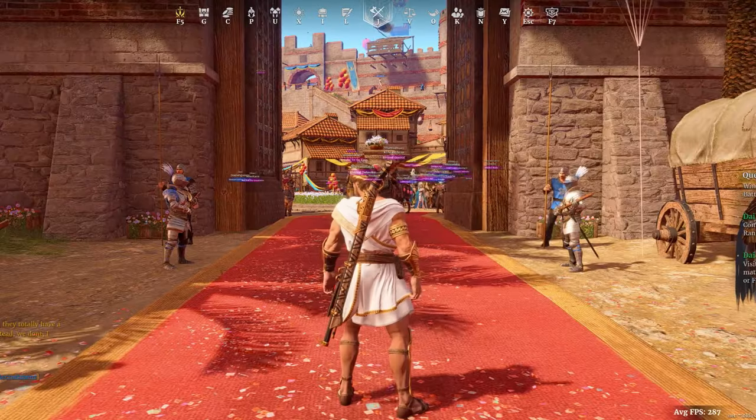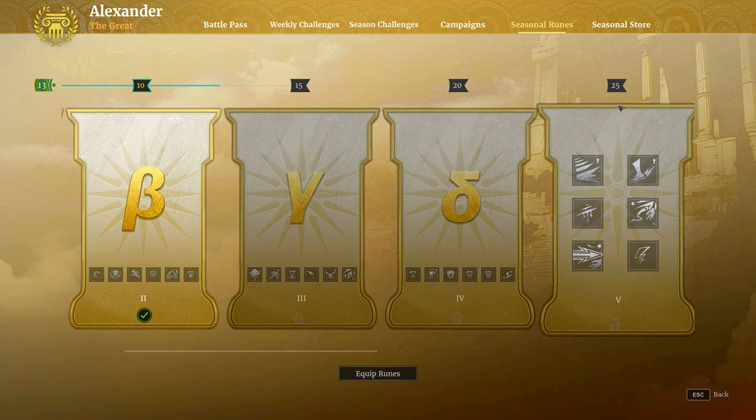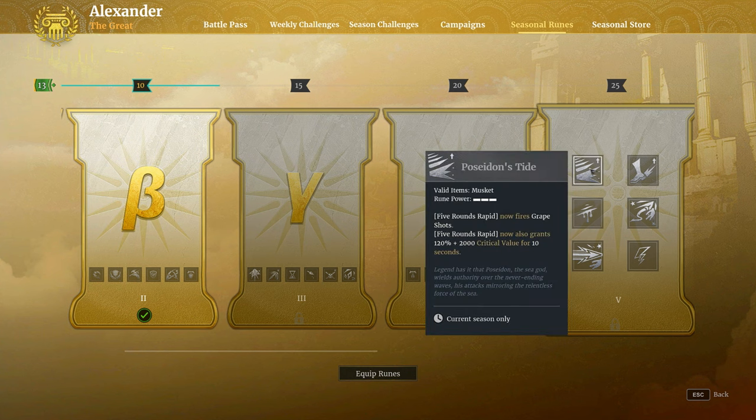Before I hop into some gameplay, I want to mention that musket meta in general might be here to stay. There is a new rune called Poseidon's Tide that will make the hero-killing potential of this class from the Five Rounds Rapid ability much stronger by turning them into grape shots that deal a lot more damage. In the PTR I was testing this and you could basically get a heavy armor class down to a quarter of their health, which is really strong. I'm thinking a full AGI build with musket might be a good hero-killing meta class soon in the purple and golden eras, so stay tuned.